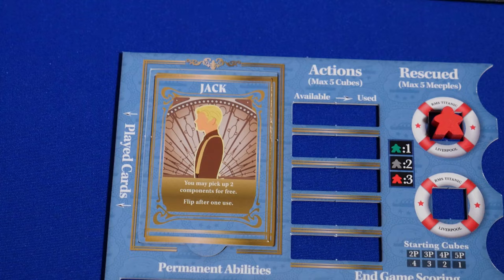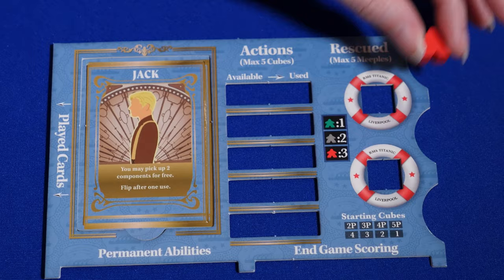Now it's time to do end game scoring. All players who escaped the Titanic, either on the collapsible lifeboat or on the door, will score end game points. If a player didn't escape, they don't score any end game points. First, remove any passengers that are still in lifesavers on your player board — they are lost to the sea and need to be placed on the iceberg.